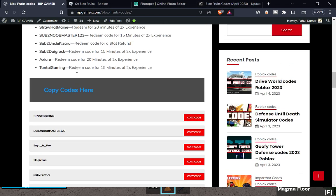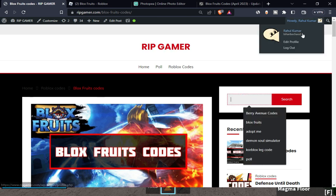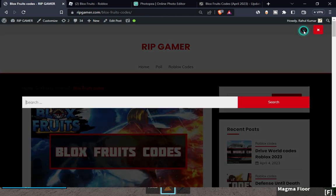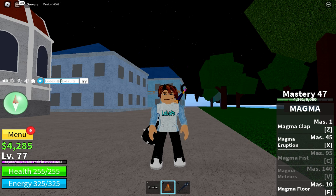Just come to this website, ripgamer.com. Here is the website — ripgamer.com. You can search for the Blox Fruit game here. If you come to this website you can simply copy the code and go to the game and paste it in.